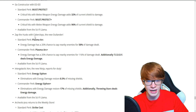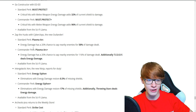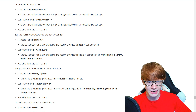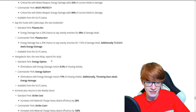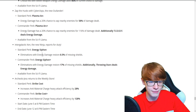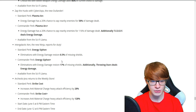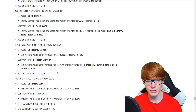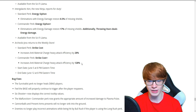Zap the husks with Cyberclops, the new Outlander. His perk is Plasma Arc — energy damage has a 20% chance to zap nearby enemies for 58% of damage dealt. Additionally, Teddy deals energy damage. These heroes sound very interesting. Intergalactic Kin is the new Ninja with Energy Siphon — eliminations with energy damage restore 8.5% of missing shields, and 17% for the commander version. Additionally, throwing stars deal energy damage. Archaeologist will return to the weekly store — we all know what she does — from June 5th to June 12th.